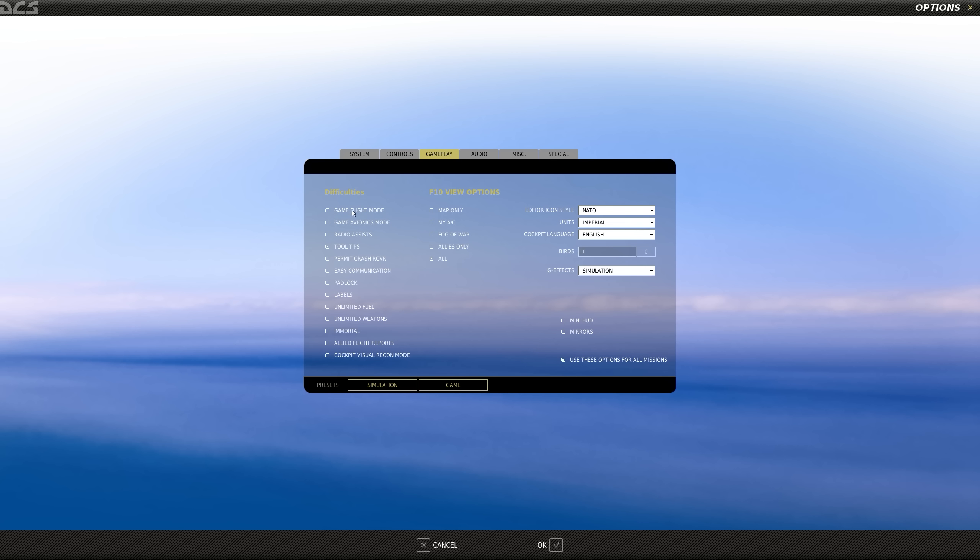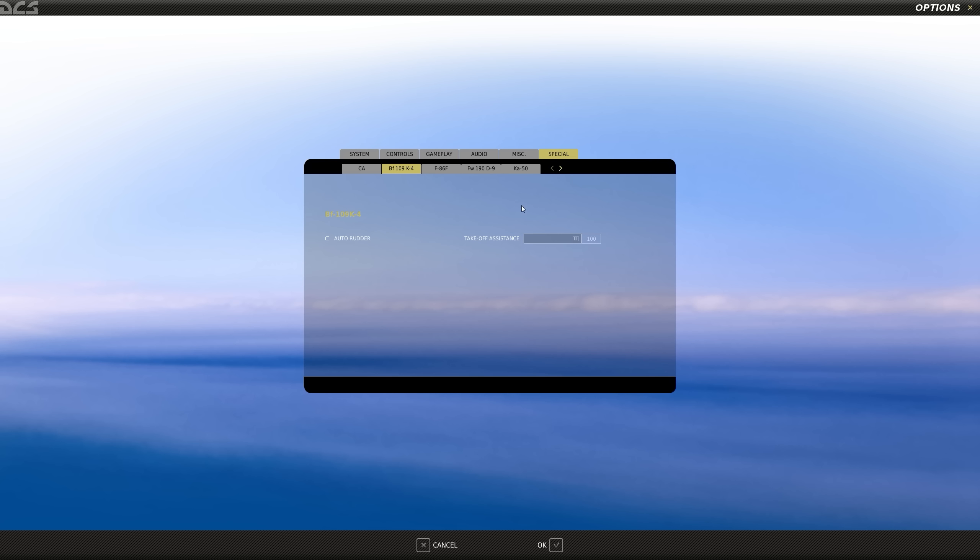There is no shame at all in using either of these assistance controls, or even going as far as using game flight mode if you're brand new to this. World War 2 aircraft simulated to the degree that this aircraft and the other WWII aircraft in DCS are simulated to are difficult to control. But out of pure stubbornness, I'm going to leave all the assists off.